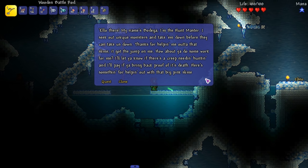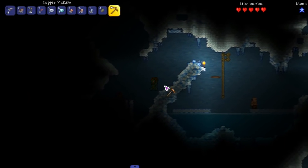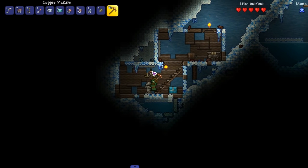He says 'Hello there, my name is Bodega. I'm the hunt master - I seek out unique monsters and take them down before they can take us down. Thanks for helping me out with that slime. How about you do some work for me - I'll let you know if there's a creature needing hunting and I'll pay you if you bring back proof of its death.' He gives us the rogue tomato quest. It's a tomato thing running around - it tends to bury itself but the top of it will stick up above surface. We should see this guy when we're on the surface.